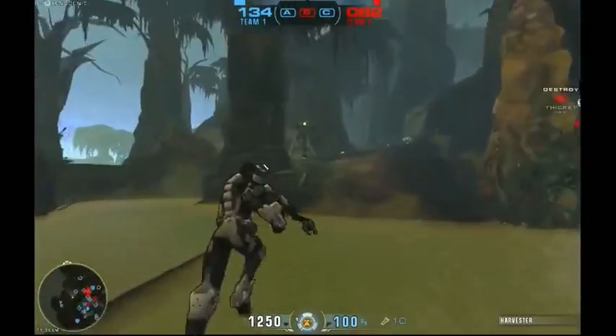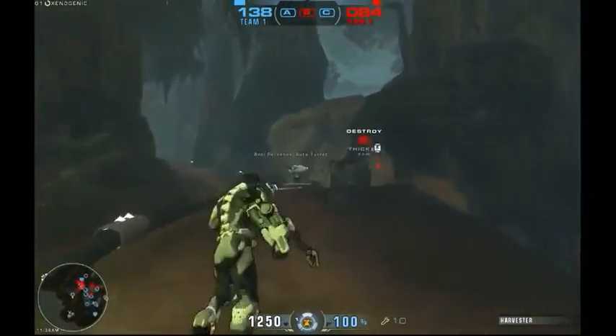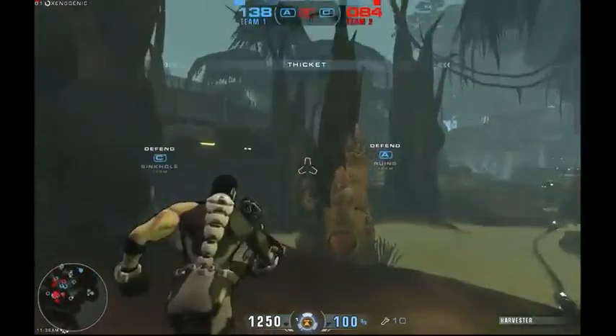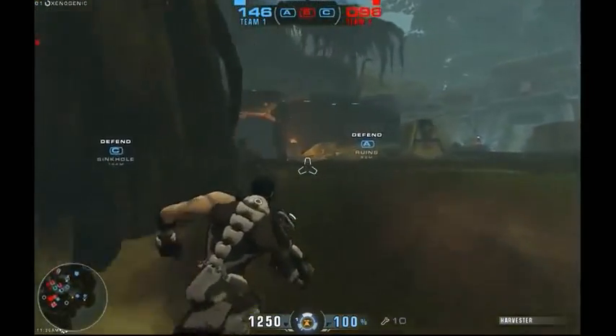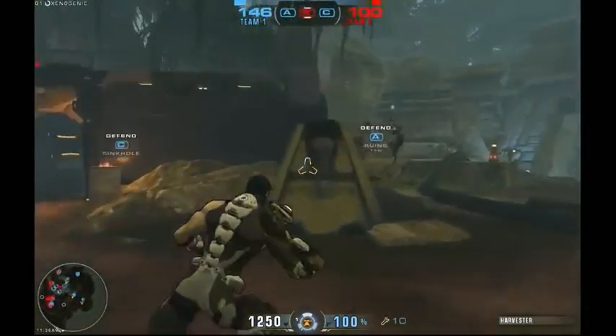Looks like Xeno just got put into a match that is currently ongoing. This match has started. It looks like my team has two bases, A and C. This is a capture and hold map, so there's three Harvesters.